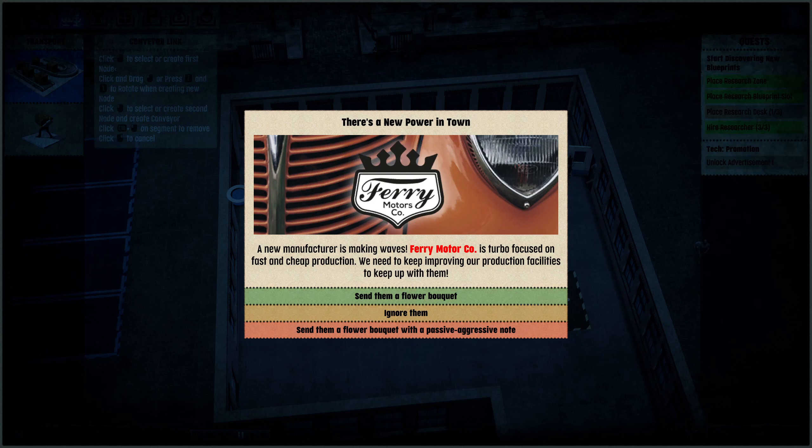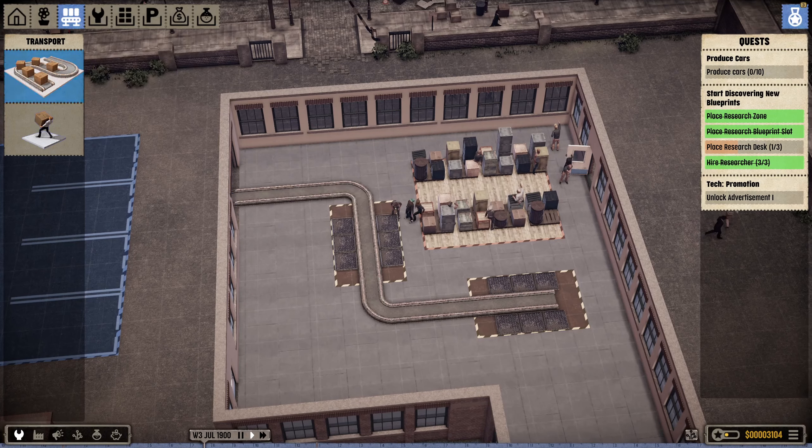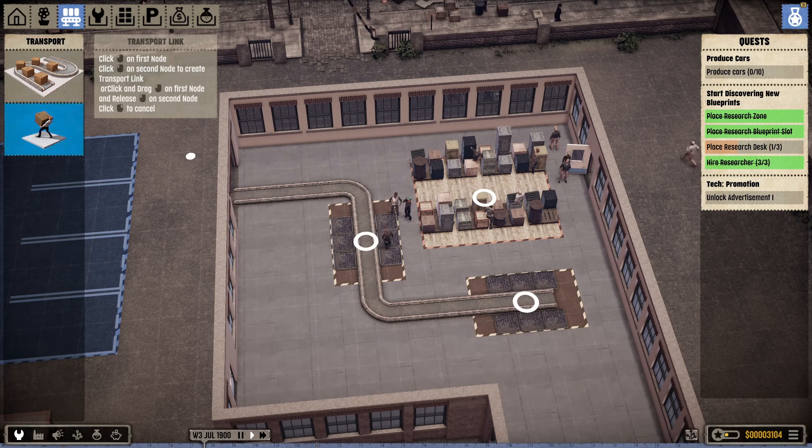A competitor notification appears: 'Ferry Motor Company' is a new manufacturer focused on fast and cheap production - we need to keep improving our facilities to keep up. We can send them a flower bouquet, ignore them, or send a flower bouquet with a passive aggressive note. We'll be nice to them - maybe we'll end up merging one day, who knows.